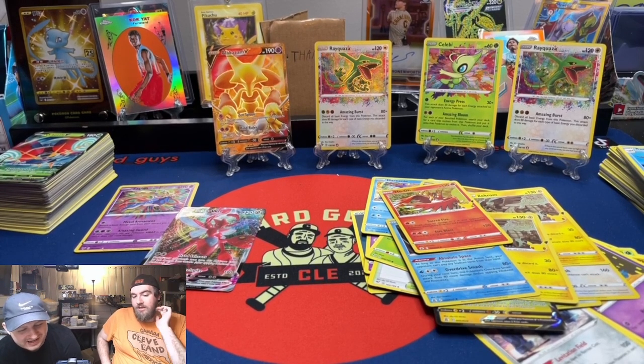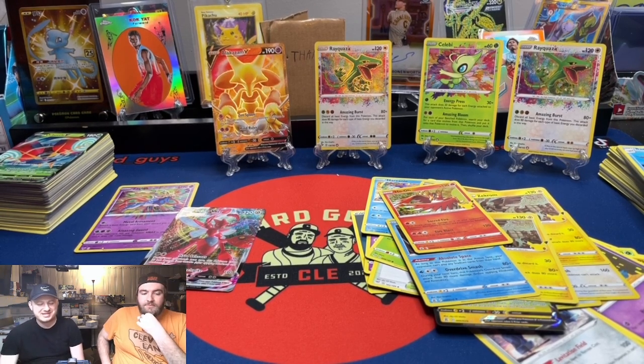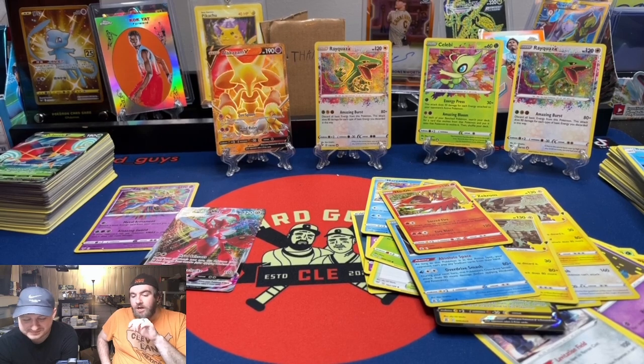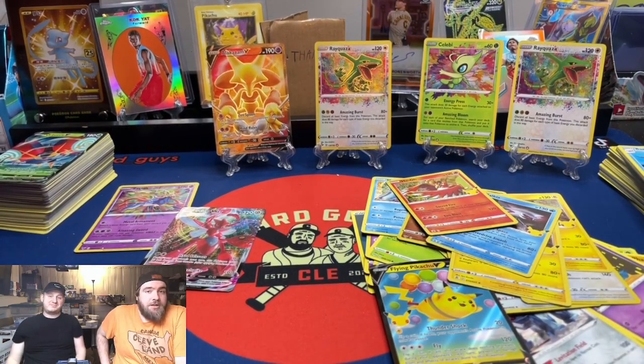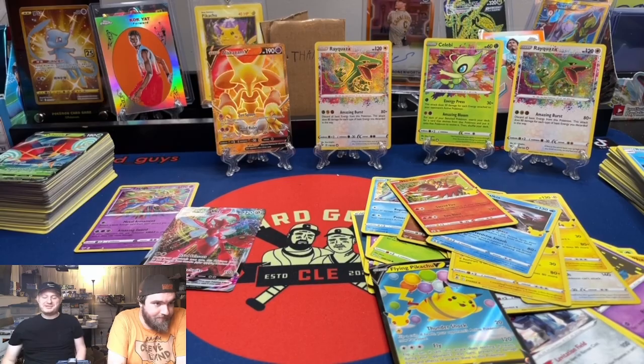How did I get an Amazing Rares issue? We opened a single pack and it's okay. Four Amazing Rares, a full art, and a full art, and then a VMAX and the Orbeetle V just hanging out too, and a Flying Pikachu V. That was a fun vid. Drop that like. Later, bye. That was a fun vid.